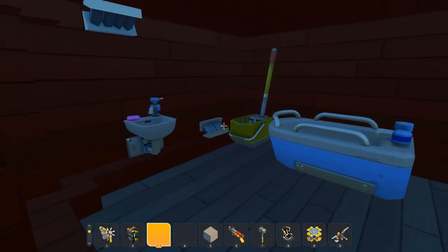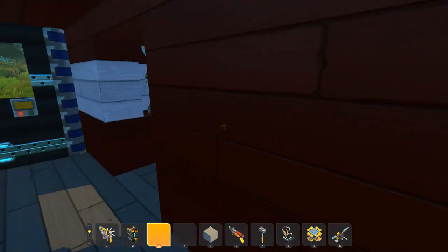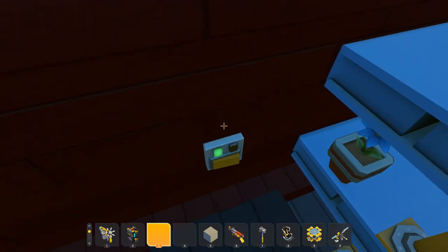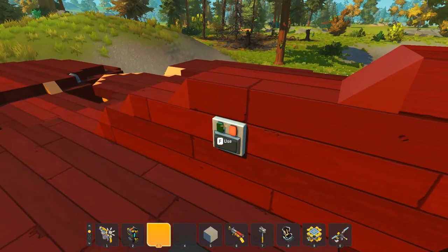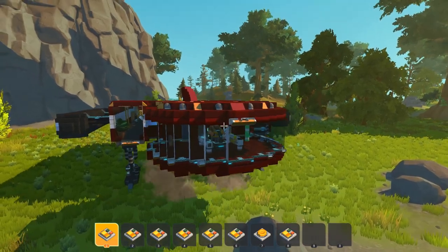It looks like we also have a wash place. We're going to take this elevator — pressing the switch puts us right on top of the ship. I'll be honest, I really didn't read the instructions, but I think we should be able to figure this out.